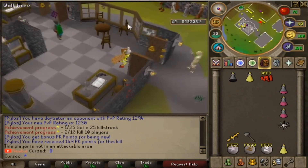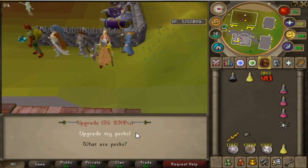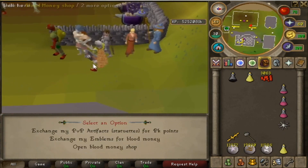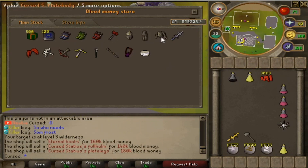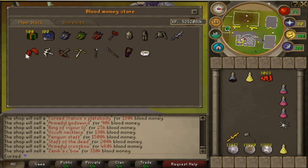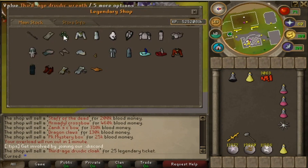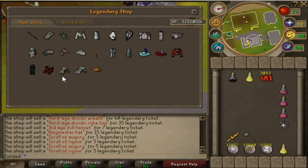Now let's explore the server. There's a makeover mage, upgrade perks — like a blood tree — and Duradel for Slayer with a blood money shop. Let's open the blood money shop — wow, Statius and Vesta are expensive! I'm probably going to save up for claws. Oh, the legendary donor shop — this is sick! I want the Ocarina and Mirror — 100%!